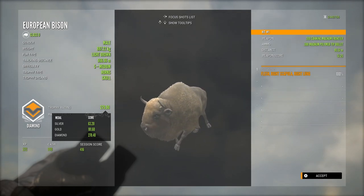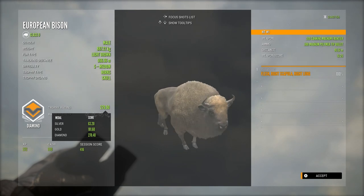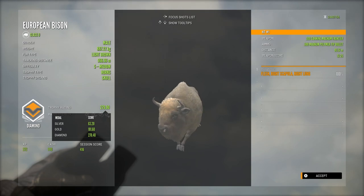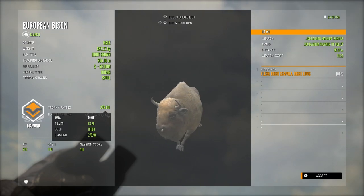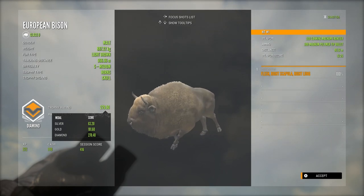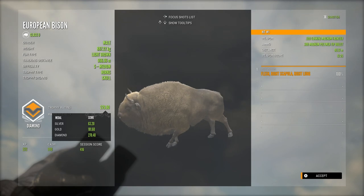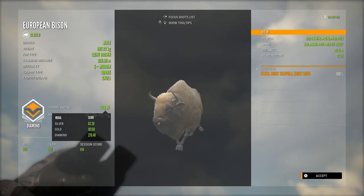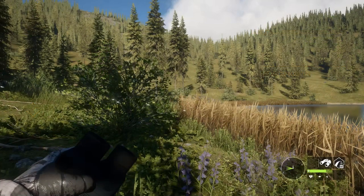I was actually there looking for fallow deer and wild boar, as there's normally a good amount of fallow and wild boar in the same area where I found this guy. As soon as he ran past me I knew that had to be a level 5 — those horns looked really, really big. Sure enough, he's a very good sized diamond and I was extremely happy that I managed to bag him. Getting any diamond off Hirschfelden always feels really satisfying, and just something about the European Bison is always really awesome.